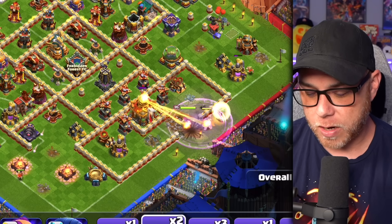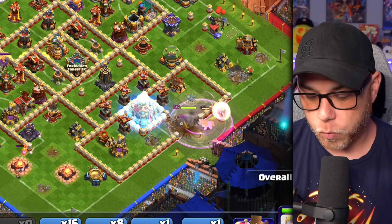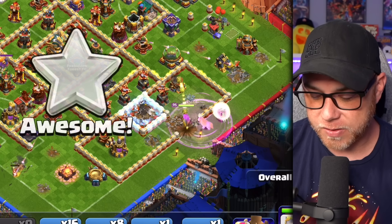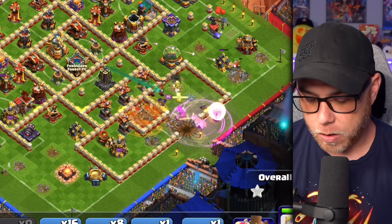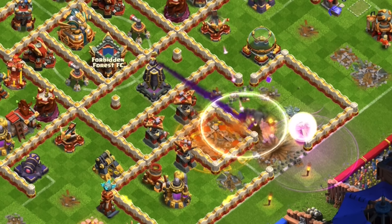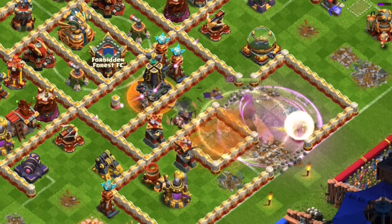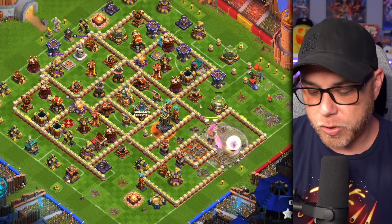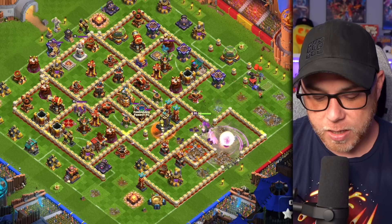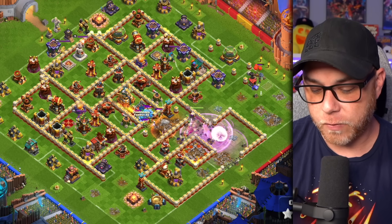Drop that rage and a freeze as the queen steps into the town hall, then we're going to drop a wall breaker once that town hall falls — we don't want that compartment opened up yet. Let's drop the invisibility spell, a rage spell, and the poison spell to pull those hidden teslas. The queen steps up into that elixir storage and we use her ability to eliminate the monolith and the hidden teslas. We're going to drop another rage as well as a poison for the defensive clan castle troops.